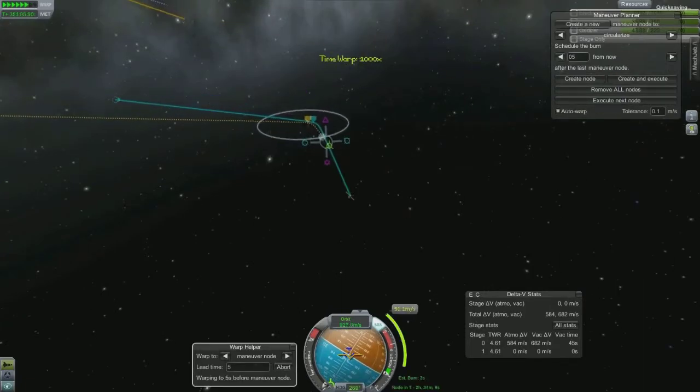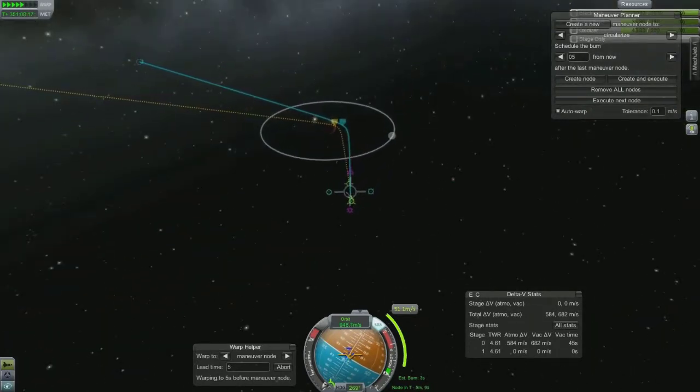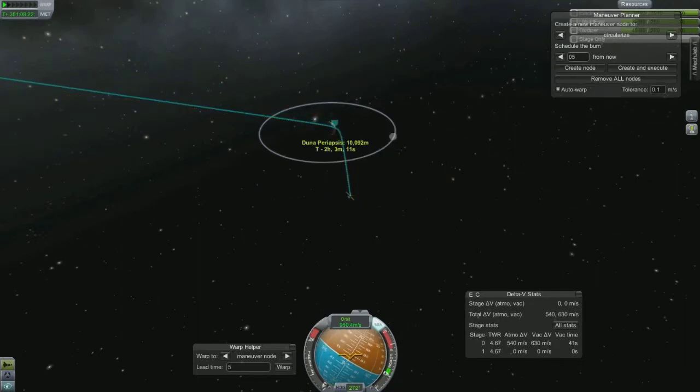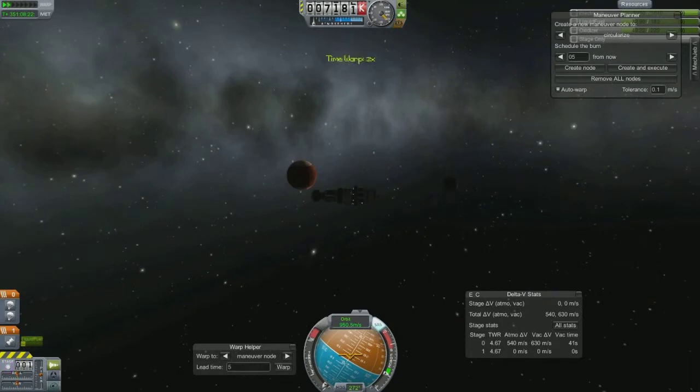You'll see that the inclination was pretty good. I just want to adjust my periapsis a little bit closer because I wanted to get into an aerobraking maneuver around Duna. The atmosphere is not very thick.